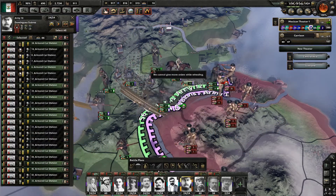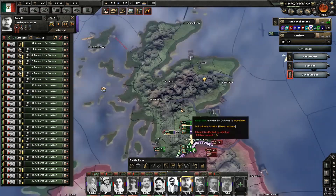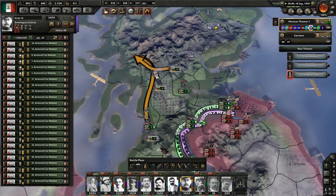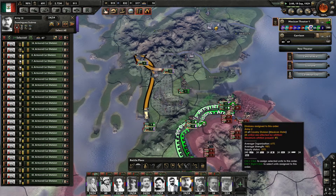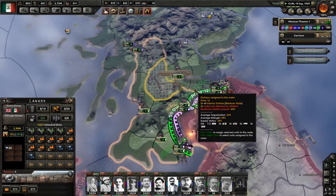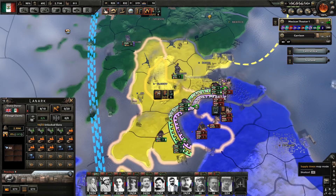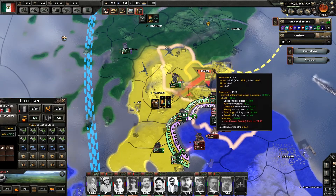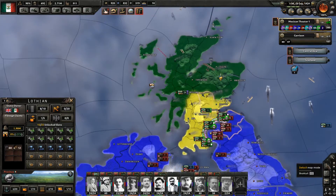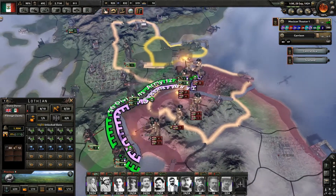Just the armored cars — there we go. Move the armored cars up here to Fort William. Let the infantry and the cavalry hold the line for the time being. That should help mitigate some of the supply problems, and they could be here to respond to any more invasions.